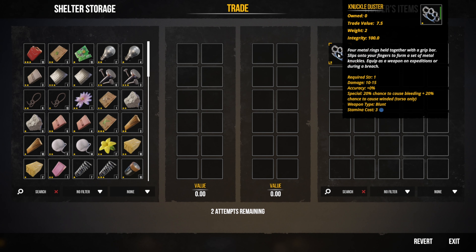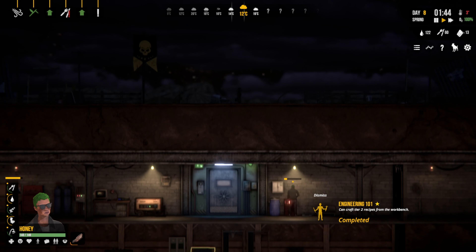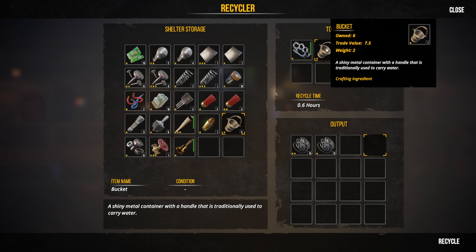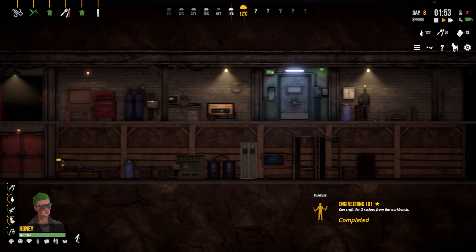The trader's got some stuff we could use — we could break that down. Let's give three of those, one of those, two of those. Every little helps — let's recycle all the knuckle dusters. One bucket, we're going to need buckets but we can craft those at a later date.